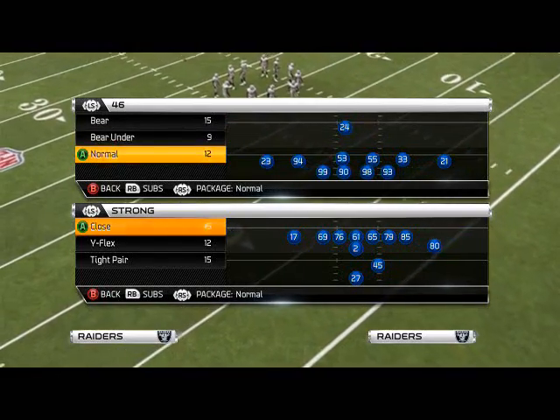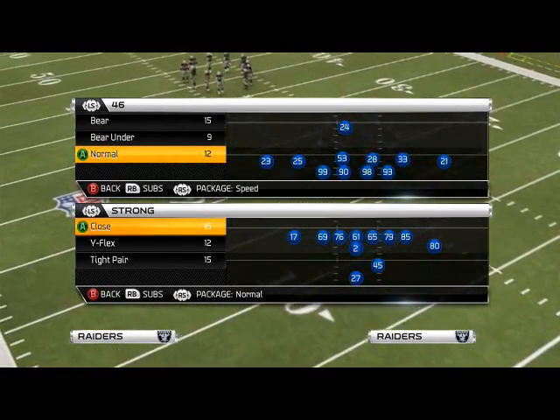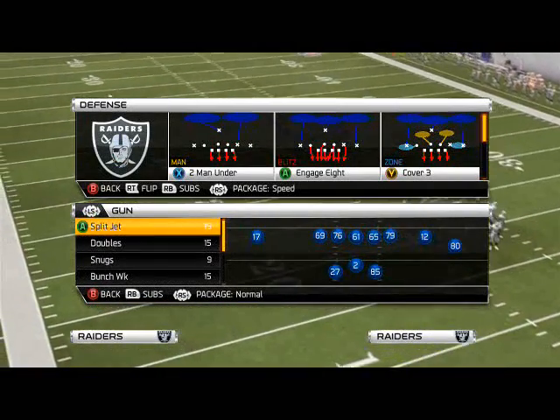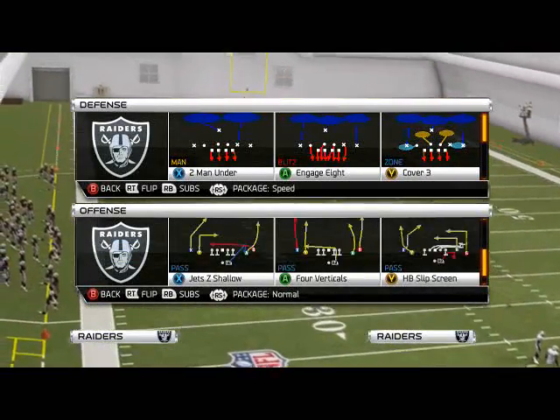The formation we want to come out in is the 46 normal. I like to use the speed package personally, just because I feel like that uses the versatility of the 46. You don't have to if you don't want to — it's just a personal preference, really up to you.